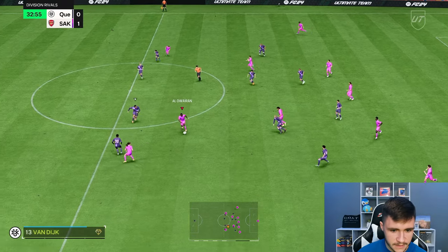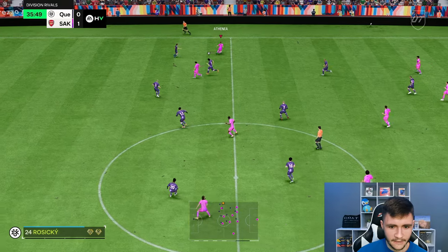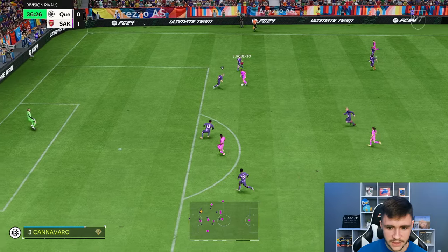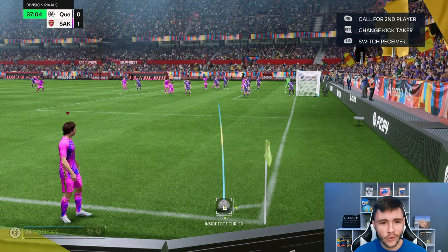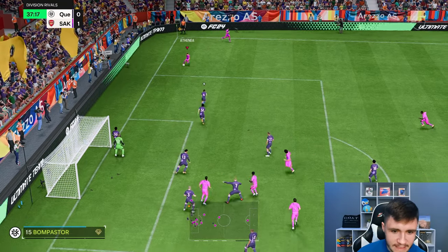Good AI defending right there — gets the interception. The gameplay is a little bit weird at the moment. I feel like the versatility with the card is really good. Now, I know he can only play the center mid and center defensive mid positions, but you can honestly maybe incorporate him as a fullback or even as a right mid in a 4-4-2. We have a corner — I'm actually going to give it to Sergio Roberto because I want to test out another long shot.